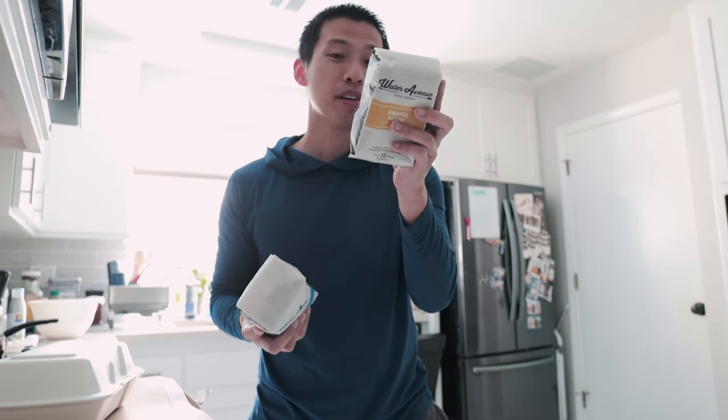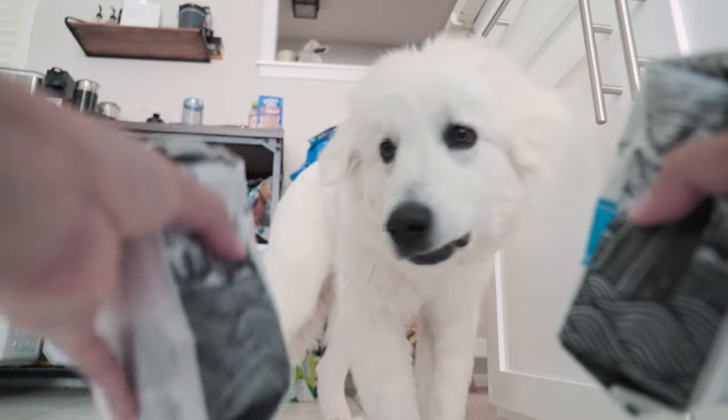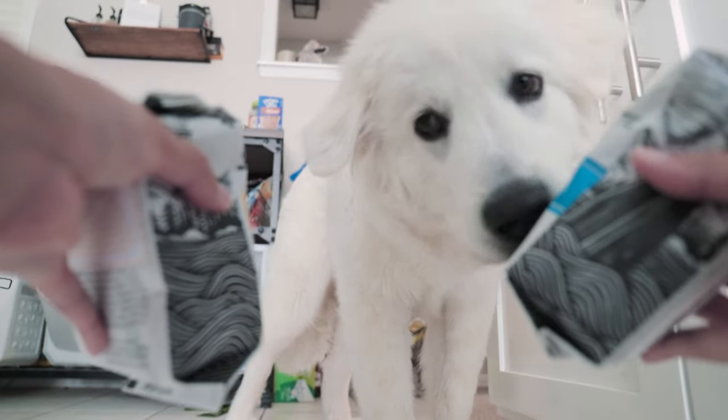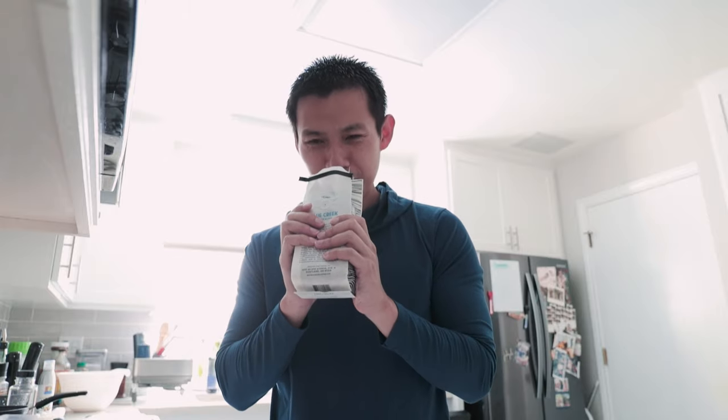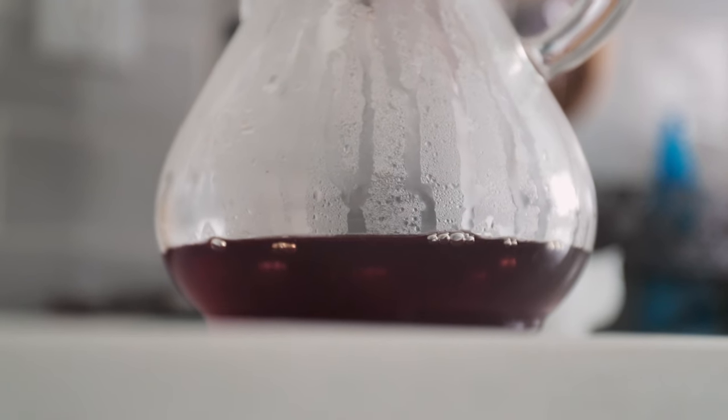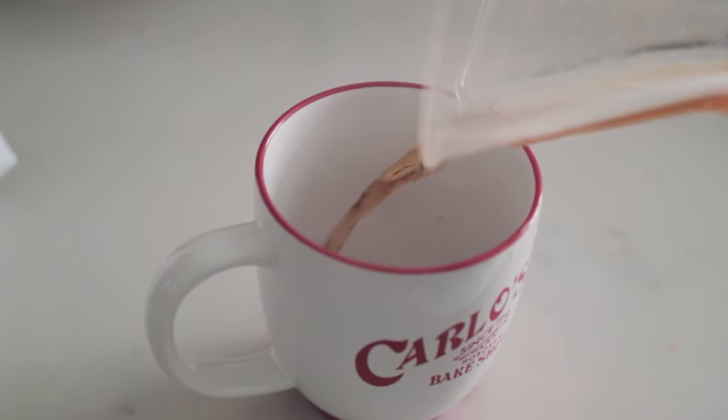The second one is peach, apricot, and honey. Apricot — Blue Creek or Rwanda? This one? Okay, Blue Creek it is. Smells so good. Time for that magical first sip test. This is super hot though. That's good.